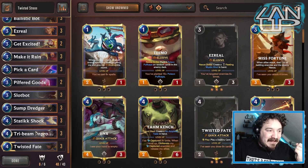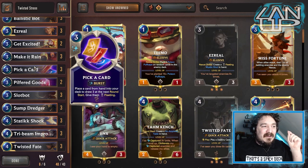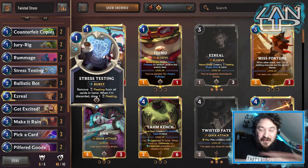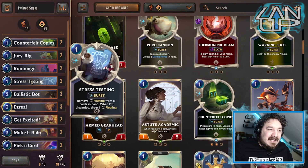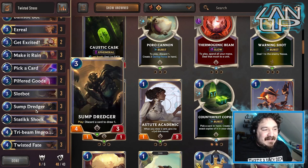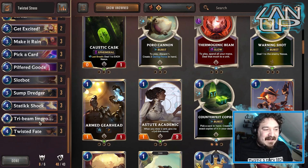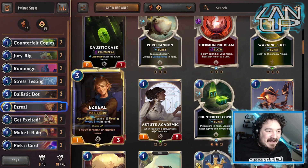We're using Twisted Fate with Tribe Beam, Populator, Pick a Card, and all these free costs including Ezreal. We've got draw-damage synergy — Make It Rain works with Ezreal — and it'll hopefully deal with low-health elusives, pick things off, get the Tribe Beam up higher, and then make Counterfeit copies of the Tribe Beam when it's at its high accelerated cost. The problem this deck always had is that if you Pick a Card and get better Tribe Beams but don't have the mana, it's really hard. But now Stress Testing means you can get rid of the fleeting and keep what you want.